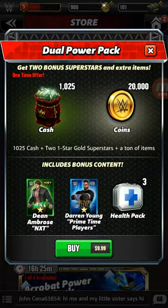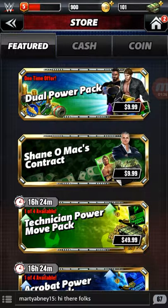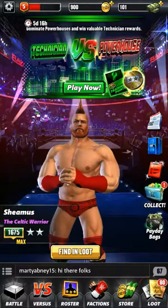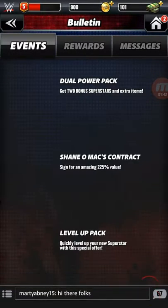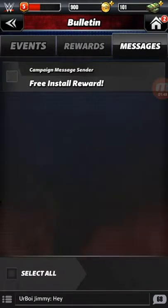There was an Undertaker starter pack that I took advantage of — it's about $4.99 but gave me an Undertaker plus enough to get him charged up and ready. Right now there's a dual power pack that's a one-time offer giving you Dean Ambrose, Darren Young, help packs, cash, coin, and other good stuff. You also have your mailbox or bulletin showing what's going on and any rewards you get. When I installed the game there was an offer — which might still be going — where you could get a Kevin Owens player.